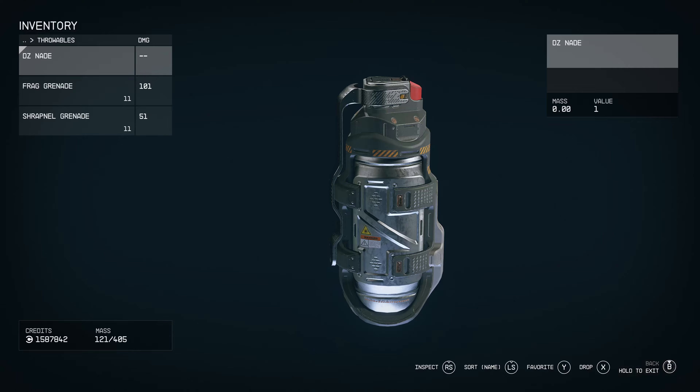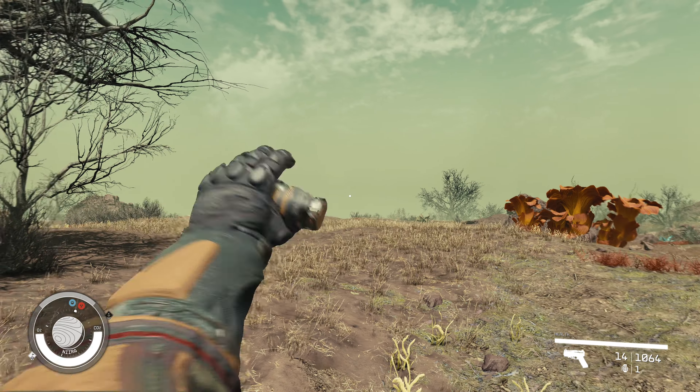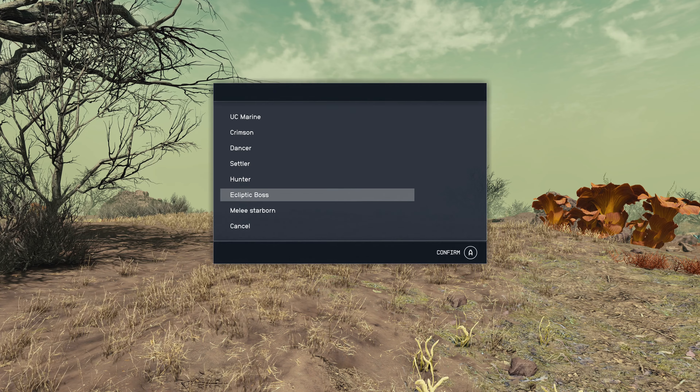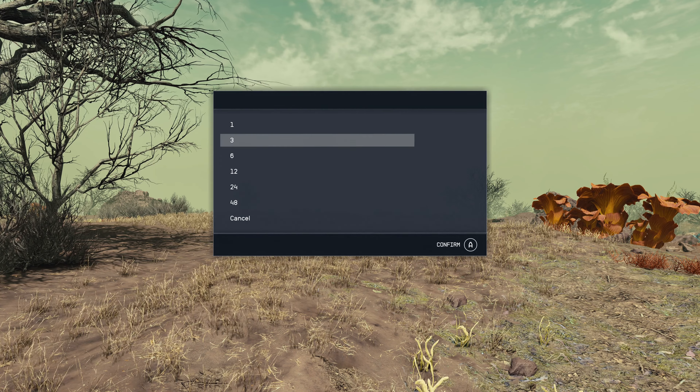This may seem odd at first, but I think it's brilliant. In low-gravity locations, you can place NPCs far away, which we will see shortly. For now, let's spawn some friendly NPCs.